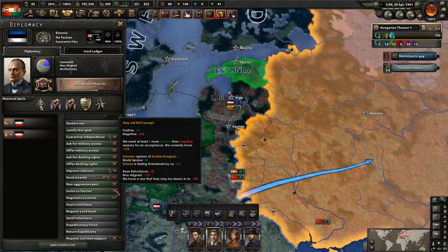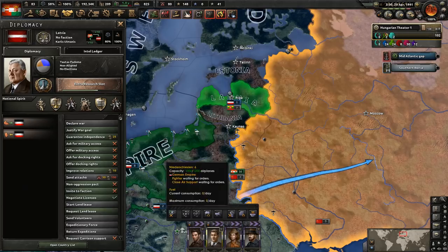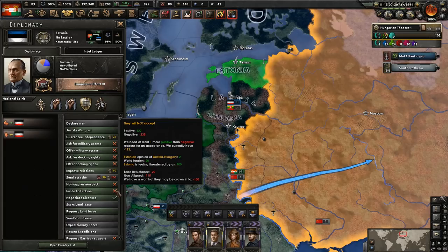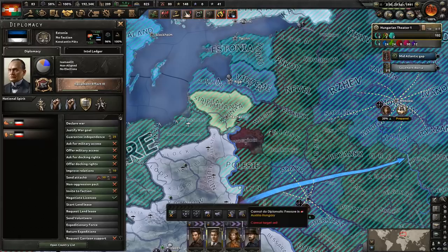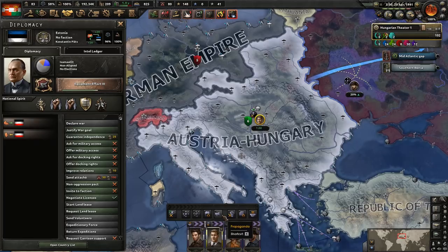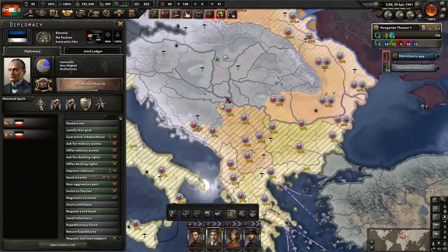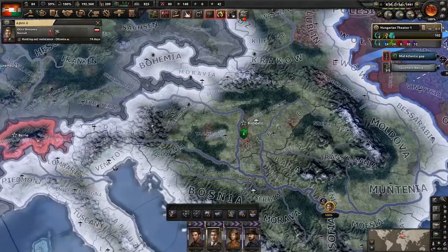We could apply diplomatic pressure onto these countries to get them to join our faction, but they're not very likely to join right now. Estonia is a little bit more likely at 235, but not much. We'll send one guy over there to try — I don't expect much effect. With the other operative, we're going to have him root out resistance, which I think would be the best use. We're facing a lot of resistance issues particularly around this area — neighboring states are also affected.